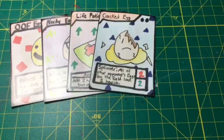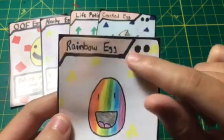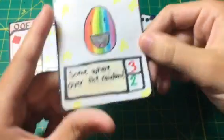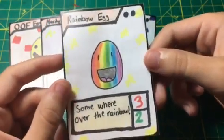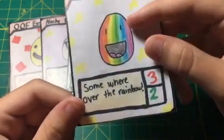The last uncommon card I'm showing you today is Rainbow Egg, which is uncommon — shown by the two black dots. Rainbow Egg just has three attack and two health, and the flavor text is 'somewhere over the rainbow.'